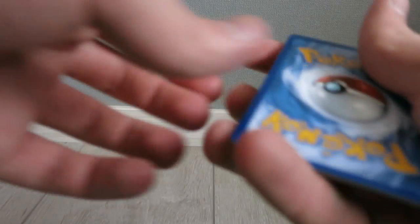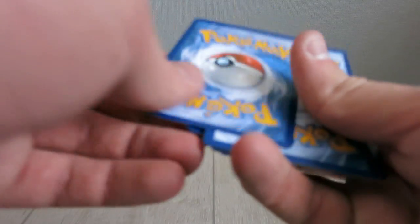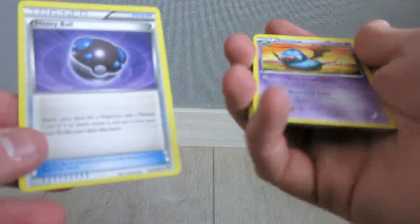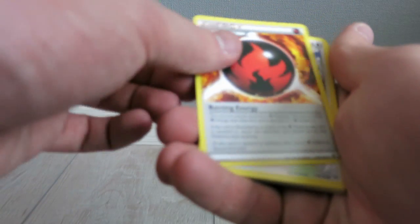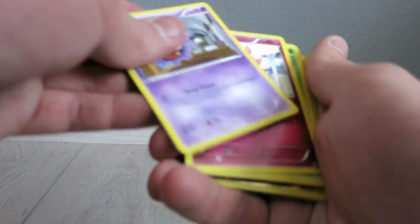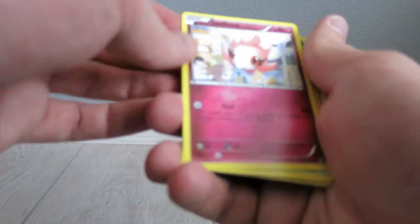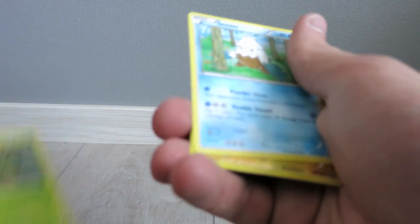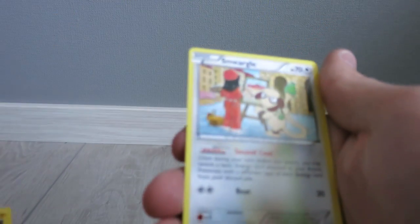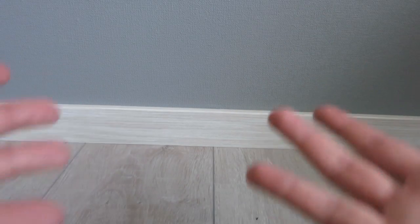Check it out, there's another booster pack code for the Trading Card Game Online. So it's a Heavy Ball, a Swinub, a Special Energy, Burning Energy, a Double Colorless Energy, a Doduo, a Gastly, a Spritzee, a Skiddo, a Snover, and a Pikachu — oh my god, this one looks really awesome — and a Smeargle. Really, oh my god, I didn't even get something really great.